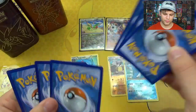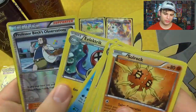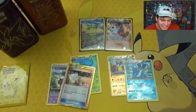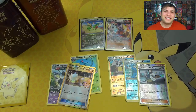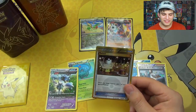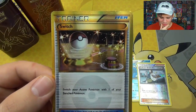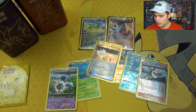Alright, last pack. Sol Rock, Clampearl, Nidoran, Tangela, Loomis, Lanturn, Garchomp, Electric. Professor Birch's Observation — oh baby. A Secret Rare Switch! What?! Oh shnikes Batman! Whoa! Seriously — that's one of the biggest reactions I've had in a while. Whoa, I'm just shaking right now!